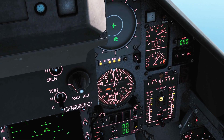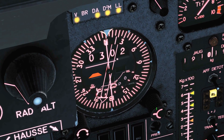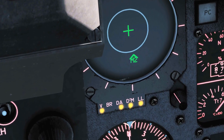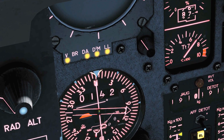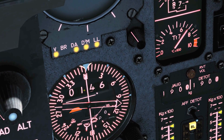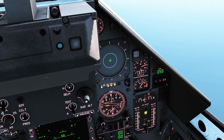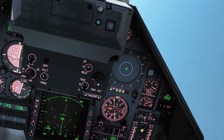Next, we go to the HSI here, which handles our navigation. We're going to set it with this knob here to TACAN, so TACAN is now selected. You can see it's now essentially guiding to the TACAN station that's on the AIR-TO-AIR refueler, and we've got to follow that arrow there. Additionally, we've got the distance to the aircraft, which is 14.6 miles.